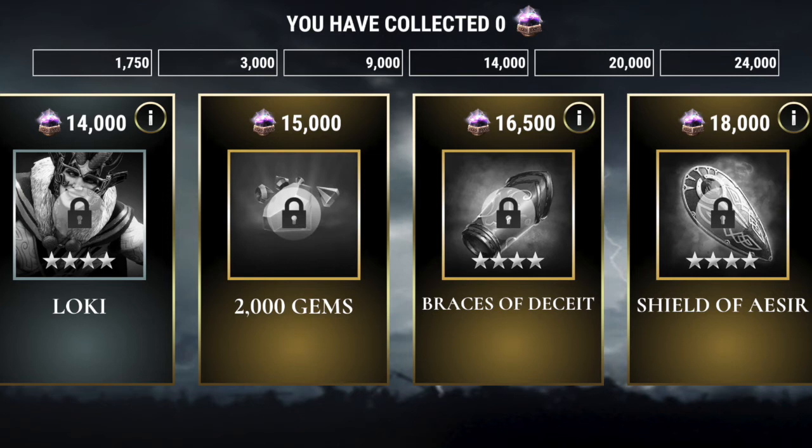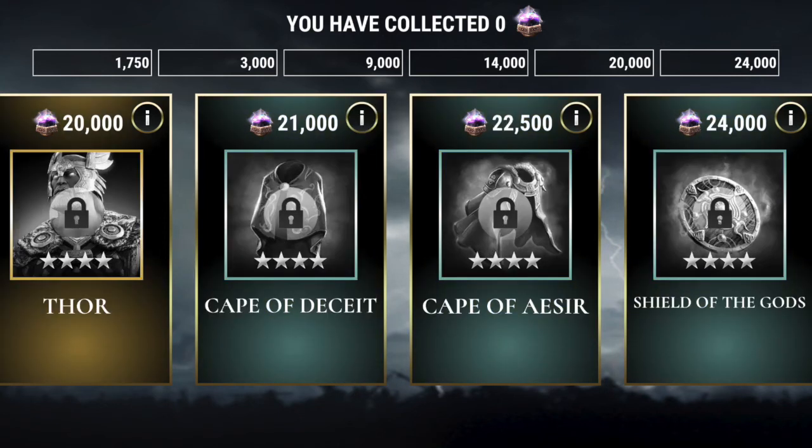We then go to the gold tier, which starts out at 15,000 souls and goes all the way up to 20,000. We get 2,000 gems, the 4-star Braces of Deceit, and the 4-star Shield of Aesir. If you want to see what these relics each do, you can always go back to the individual Loki and Thor event videos on my channel. At 20,000 souls we do get 4-star Thor, again level one. So this is your second opportunity to get both of these Norse God Titans.